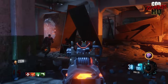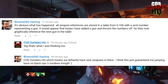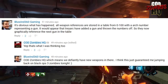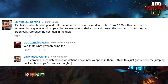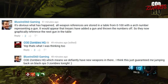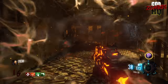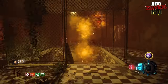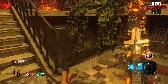Blue Wind 360 Gaming did a very good job explaining what caused this glitch: all weapon references are stored in a table from 0 to 100 with an arc number representing a gun. It appears that Treyarch added a weapon in the patch and threw the numbers off, so they now graphically reference the next gun on the table. This happens only to footage captured pre-patch using weapon values available before this patch — post-patch, if a weapon was added, those numbers would be different, causing this glitch.